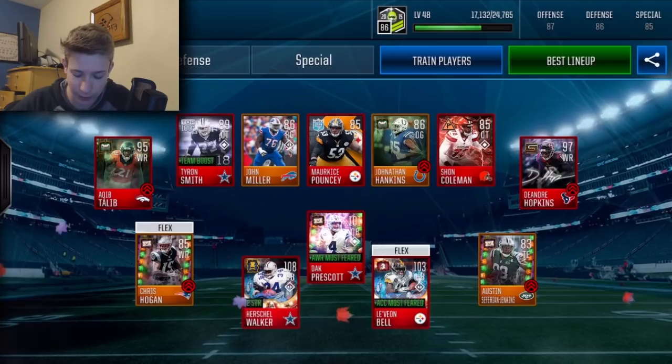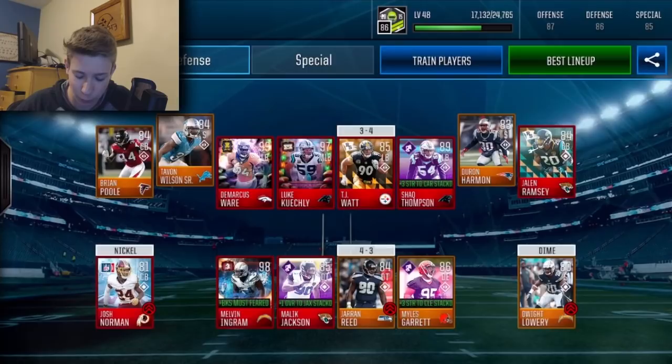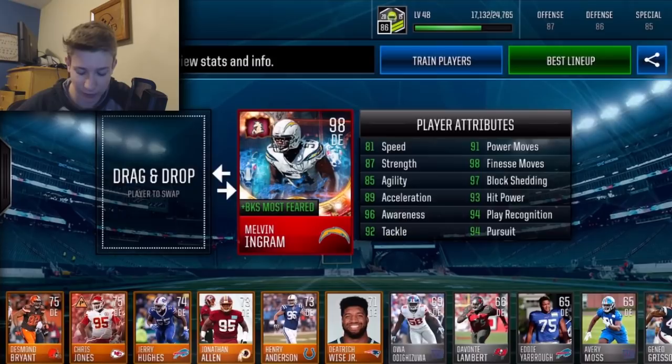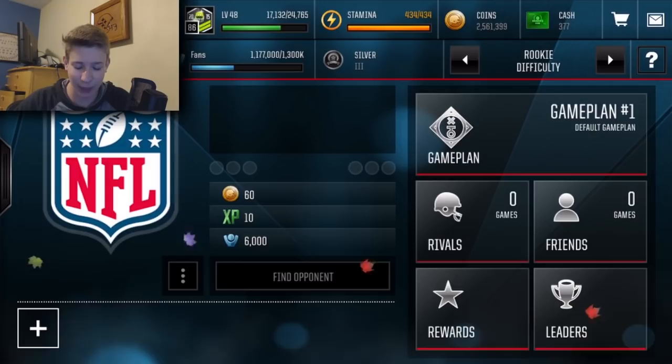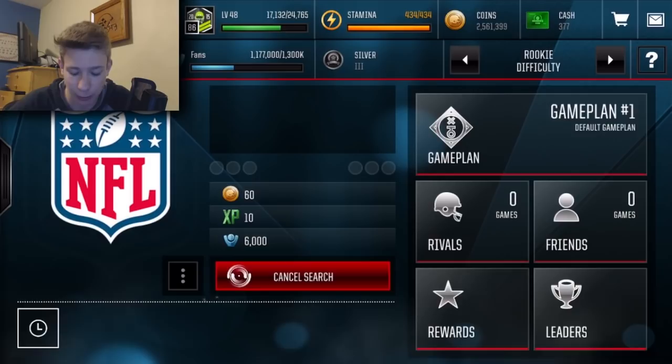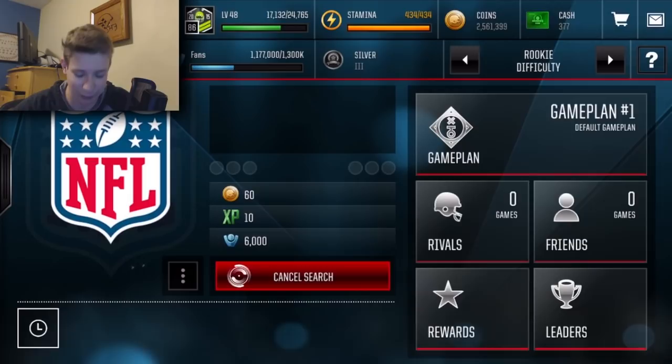So there it is — eight Most Feared players total on offense. My defense has a couple too: I got the Demarcus Ware Ringleader and Melvin Ingram, but I'm not really worried about the defense — this video is just about the offense. I'm going to go with rookie mode. I know you guys might say something about that but I don't care what mode I'm playing. I'm doing this literally just to show off how hilarious it looks when eight of the eleven players on the field are just giant.